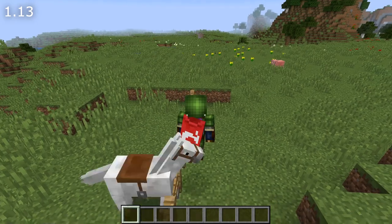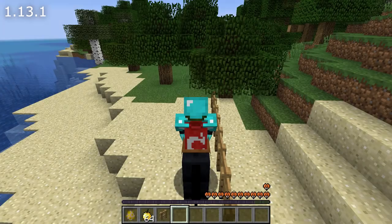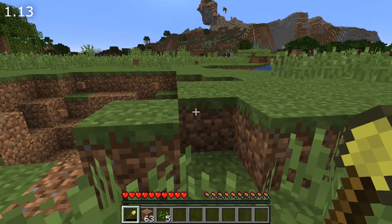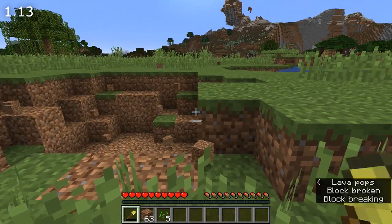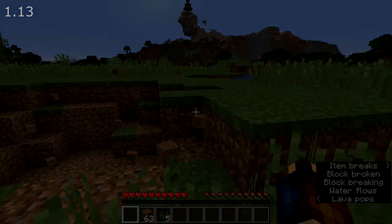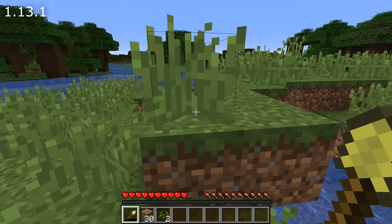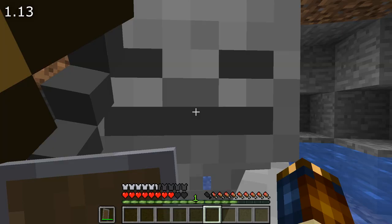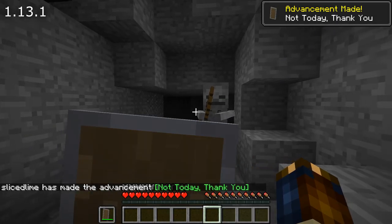Another change to dismounting: if you dismount a horse next to a fence, you will now be put in the same place as the horse. Durability fixes: tool durability now ends at 1 rather than 0, so you can no longer have a tool with 0 durability. When you use up your last piece of durability, the tool will break. Armor also no longer takes durability damage when you block damage with a shield.